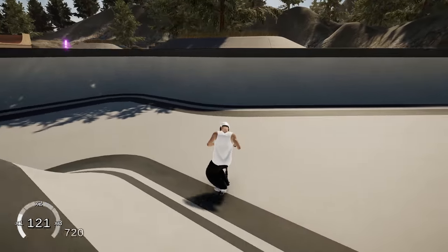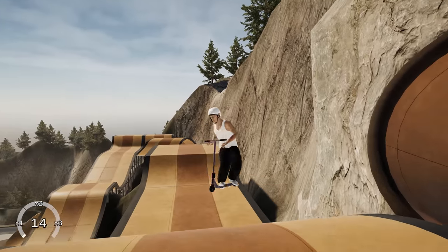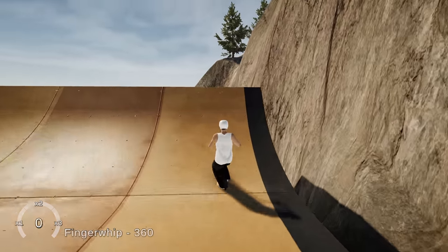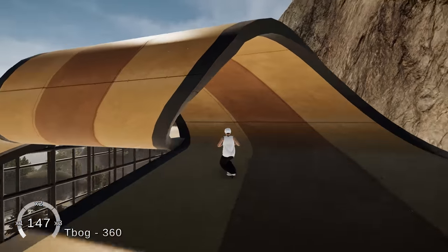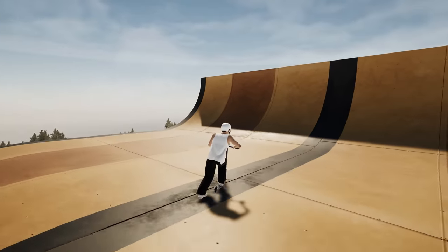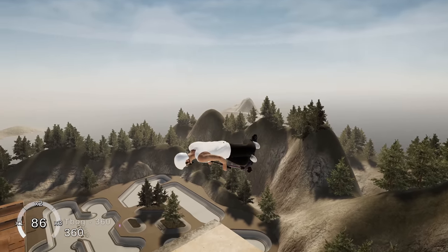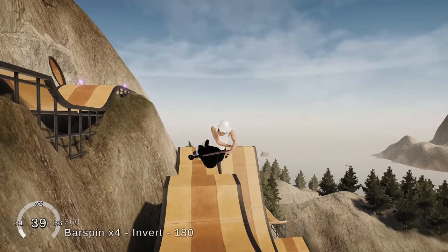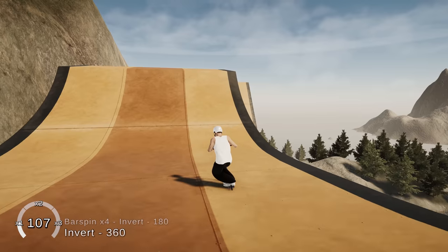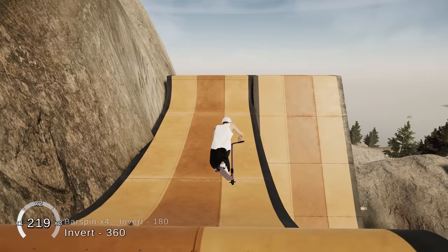Alright, we gotta go down the actual Jumbo Jump Island main run here because this thing looks crazy. Big 360 T-bog, get a loop here - that's cool. Just hitting the quad bar at the table or invert.